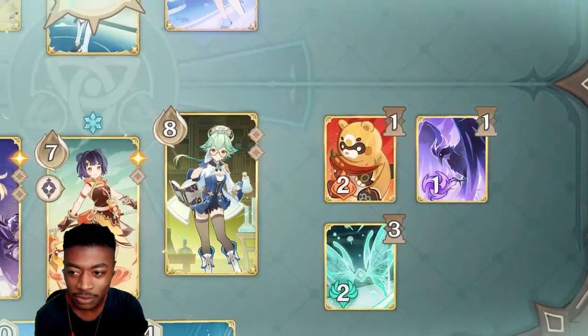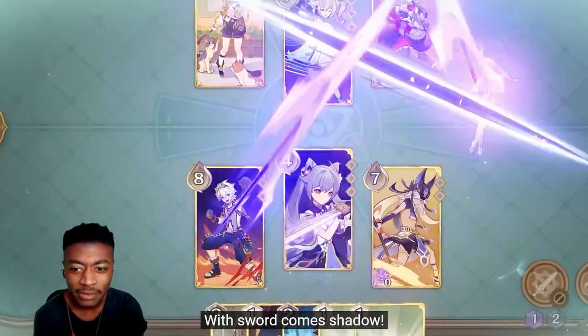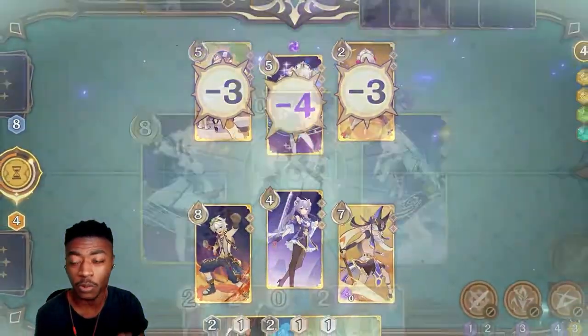"Now tell me you came to learn Genius Invocation TCG without bringing any cards." I love Diona. "It is time to see what you are made of." Go anywhere.